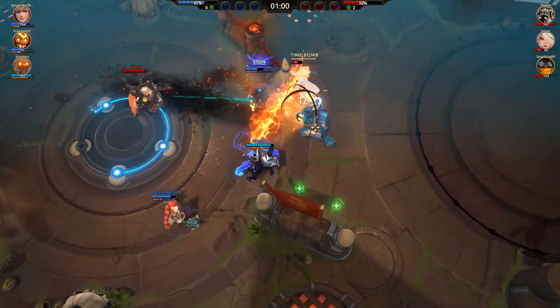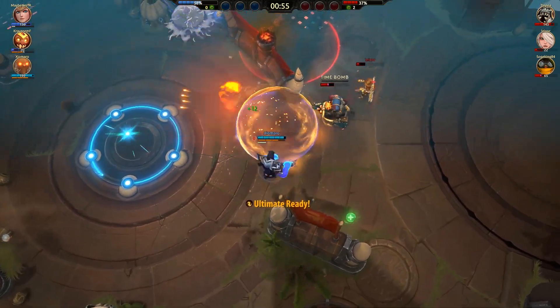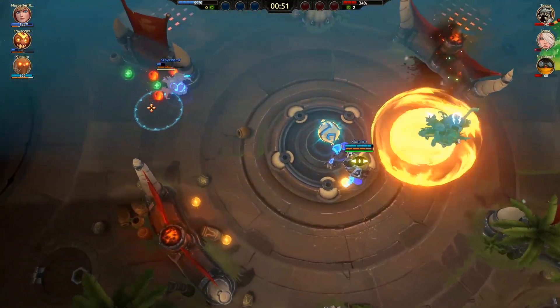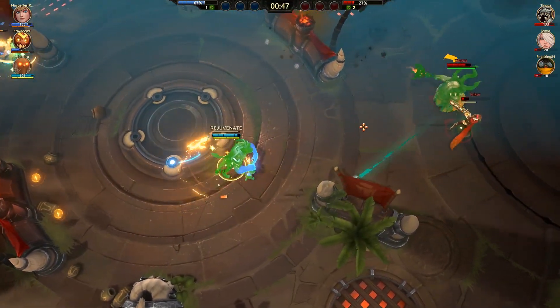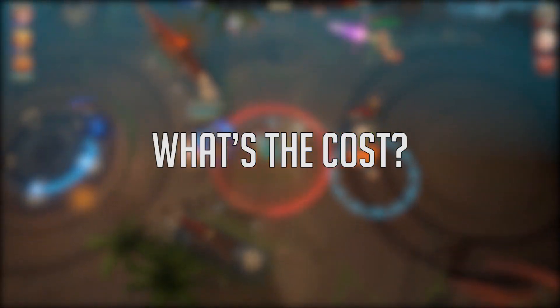Orbs are important. I think I've mentioned before that getting the central orb in 3v3 means three bars of energy for your team and three bars denied from the enemy team. So in a sense you get a six bar swing each time you win an orb. And that's ignoring the health you get too. But you've got to ask yourself, what does it cost to win the orb?